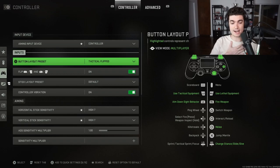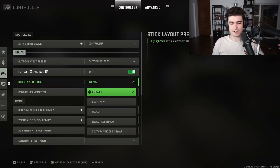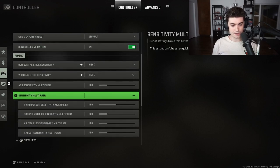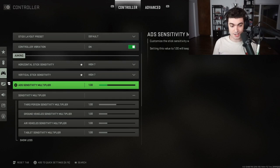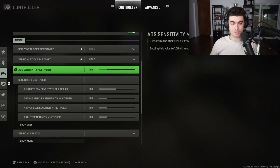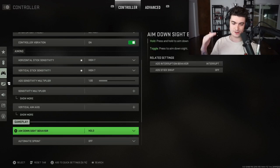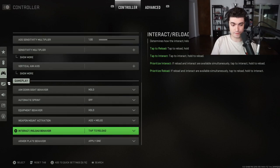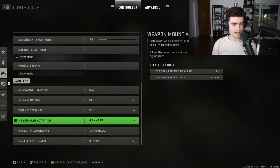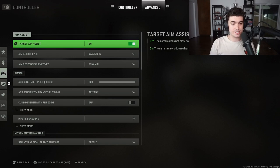For controller settings, I play on Tactical button layout — I slide with my joystick — and I play flipped, which means I crouch with bumpers instead of triggers. Stick layout preset is personal preference. I didn't touch the sensitivity multipliers or ADS sensitivity multiplier; I left all that untouched for simplicity. Same with vertical aim axis. I don't use auto tac sprint because pros don't use it.